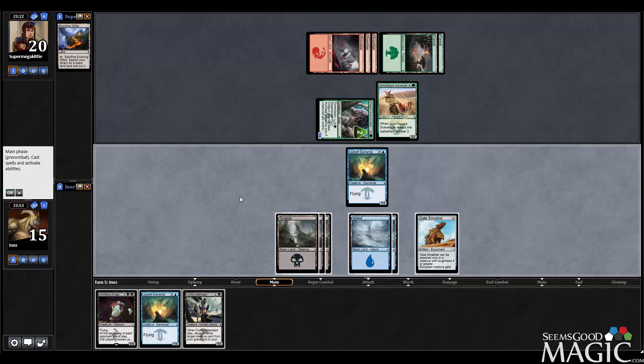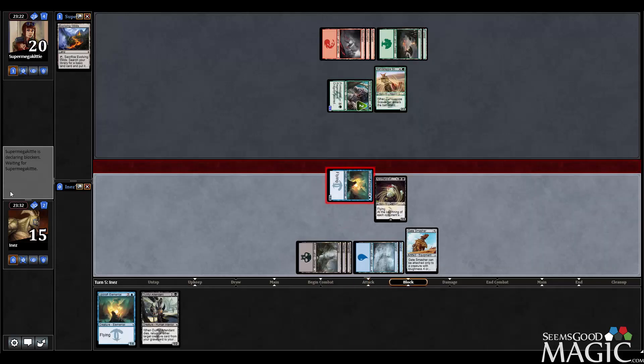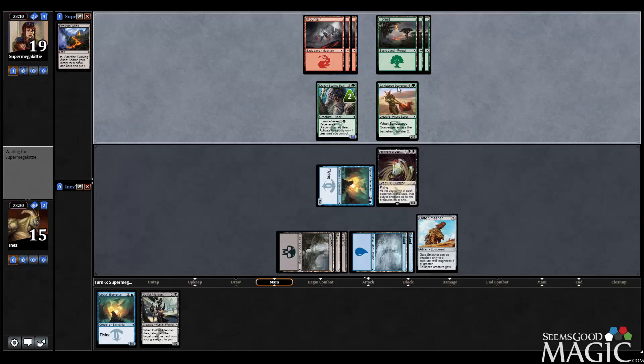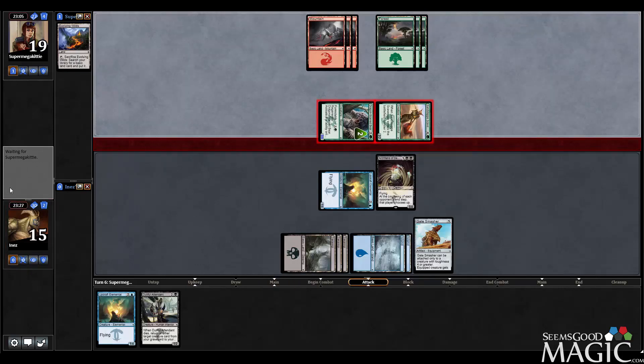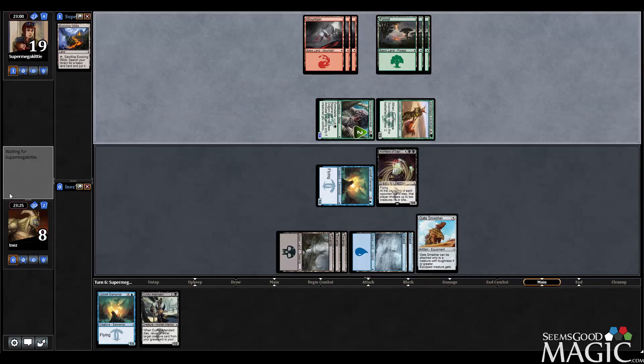Swing for one. Fight cards are going to hurt us quite a bit though. Other options are Dutiful Attendant or chump block with Elemental, which isn't great. Feel like just play Arch Fiend, get in for one, pass. It's not a great play because it makes us really vulnerable to removal. Actually I think I shouldn't attack there - that was wrong, because there's an extremely high chance the opponent has removal for the Arch Fiend, and I should have left the Elemental back especially given the threatened combat trick. That was certainly a misplay.